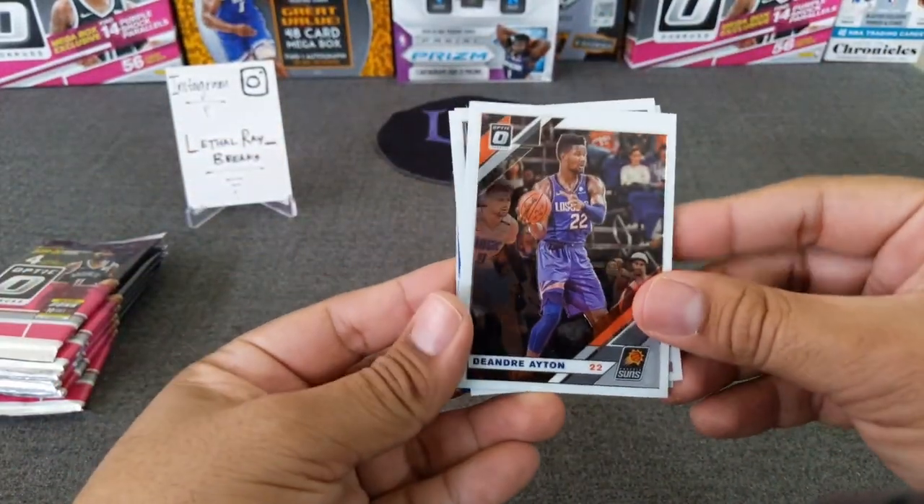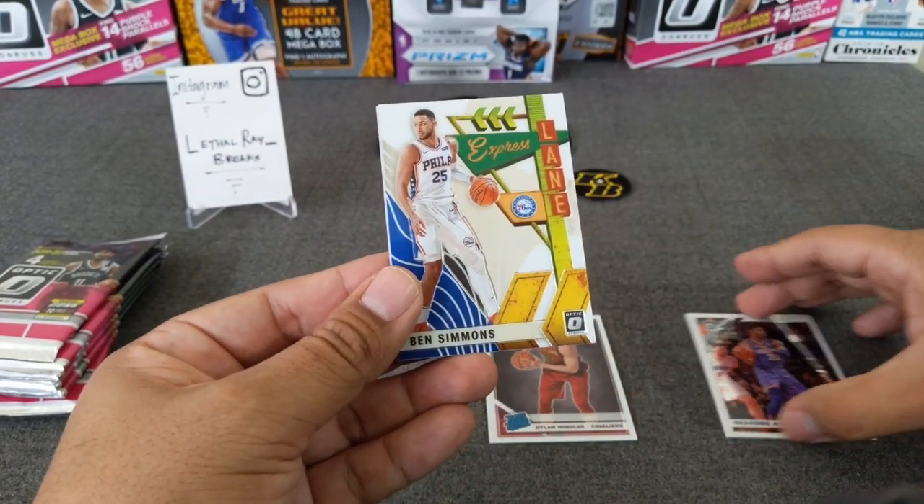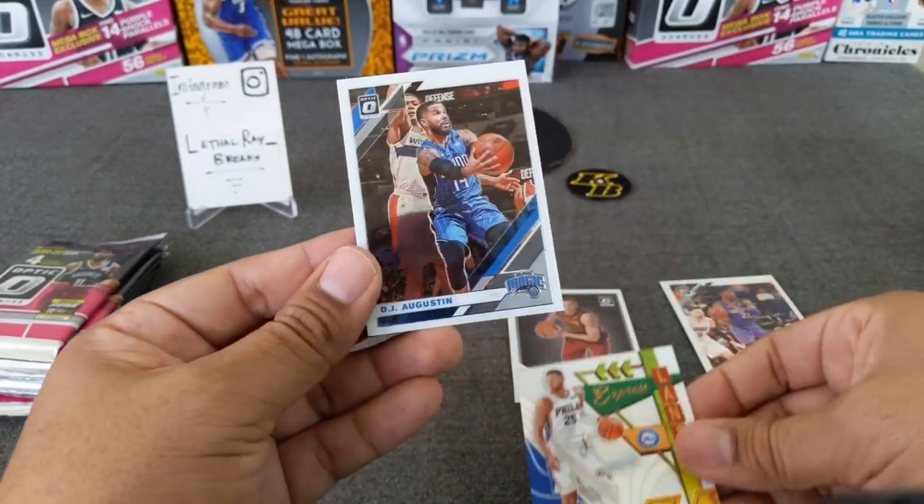All right, first pack — got DeAndre Ayton, Dylan Wittler, an insert of Ben Simmons, and then a DJ Augustine.